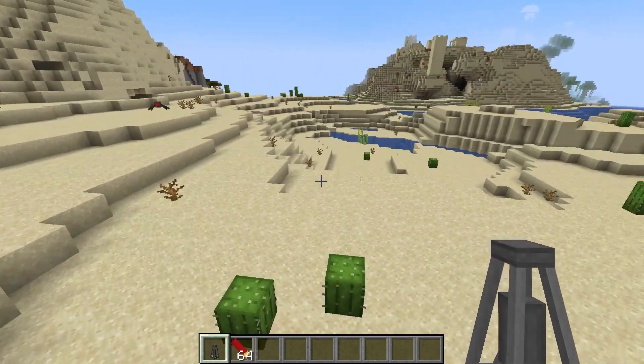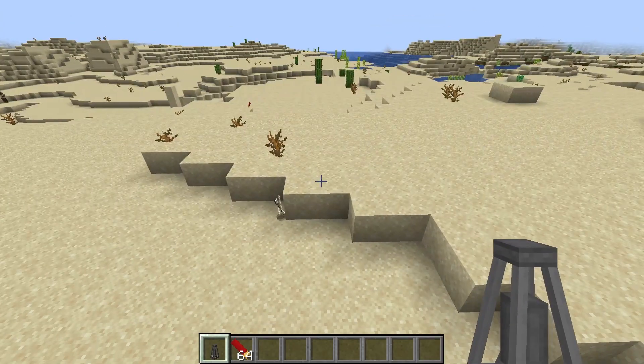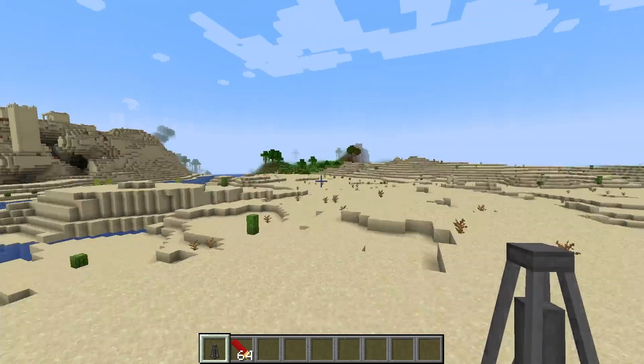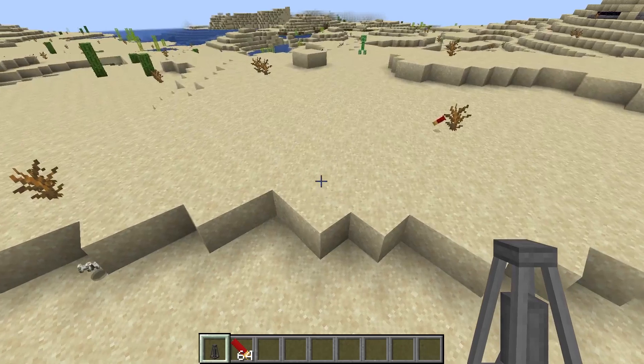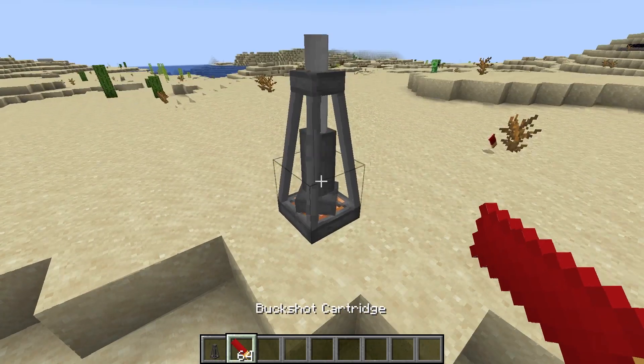You also use it to find water and lava reservoirs. In my experience, lava and water are a lot easier to find than oil, so this could take quite a bit of time. What we're going to want to do is place this down into your world.